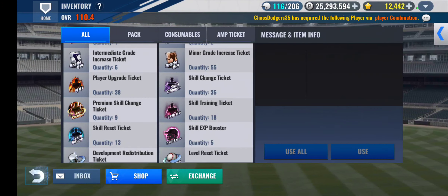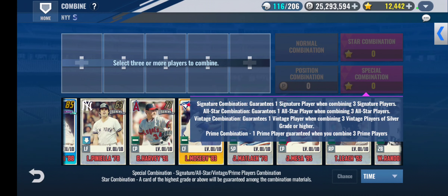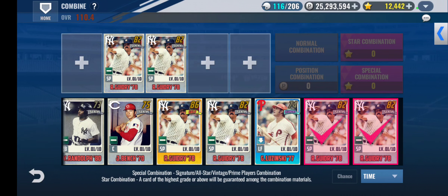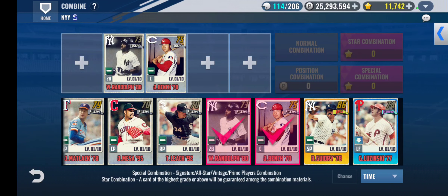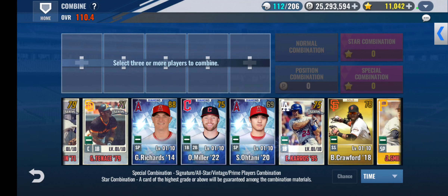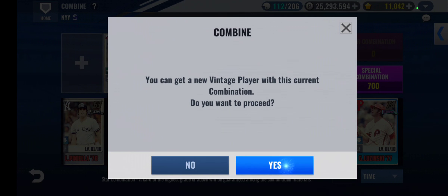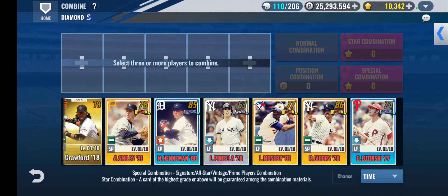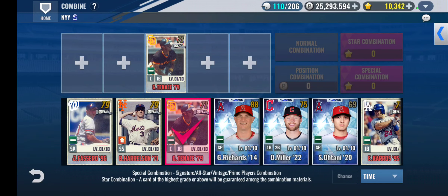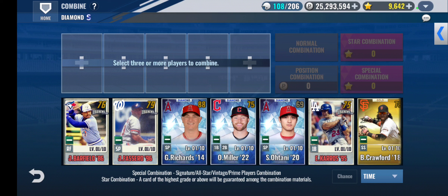Before opening packs, I will do some Vintage Combo to get the mileage SIG. I think I need to do 4 combos to get the mileage SIG. Yeah, I still need to do one more combo. Okay, now let's go to Pack Open.